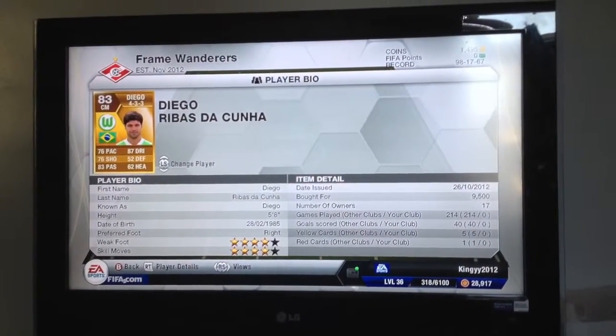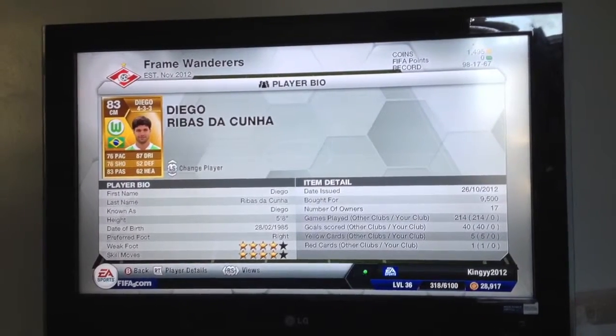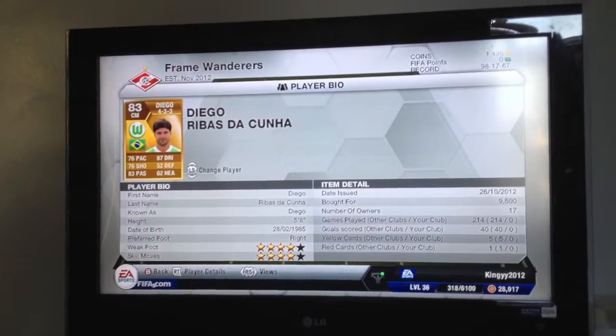The third centre-mid is Diego, 76 pace. He's actually the most expensive at 9,500, with 87 dribbling and 4-star weak foot and skill moves.